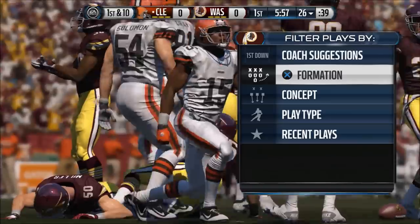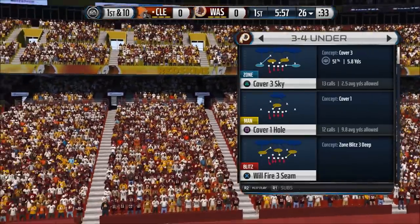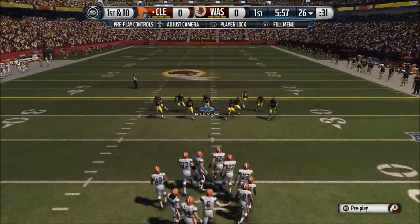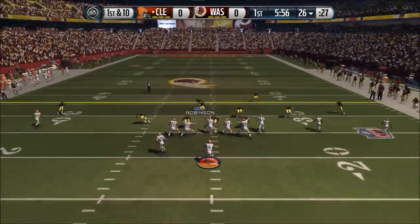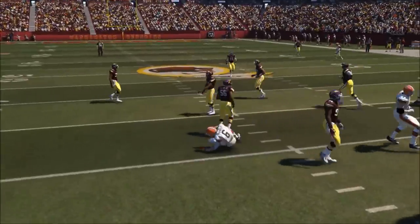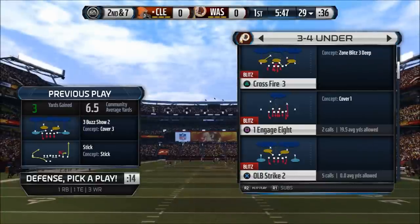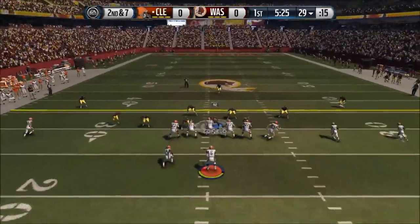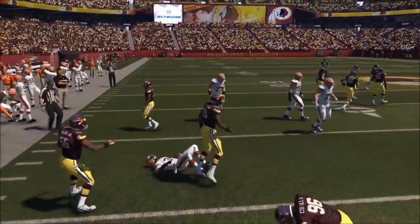I'm able to tackle my opponent on the 26 yard line. I'm going to go with the base defense out of the Under, using the cover three buzz show two. He takes off with Brian Hoyer as his quarterback, and stopping him for three yards is actually a pretty good thing. Let's go ahead and try to hit him with some heat. He hits me with a quick screen but my defender comes down and makes a huge tackle.